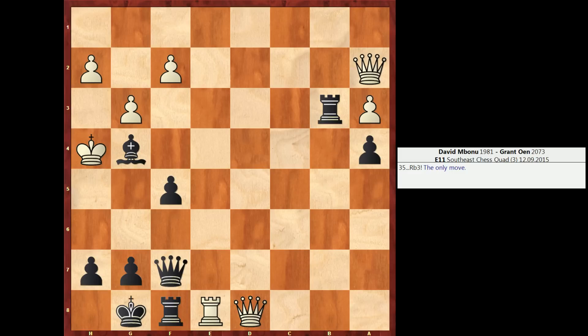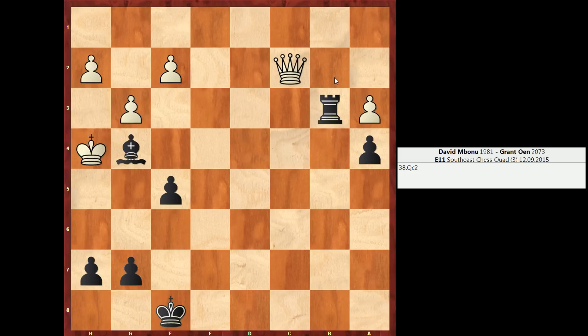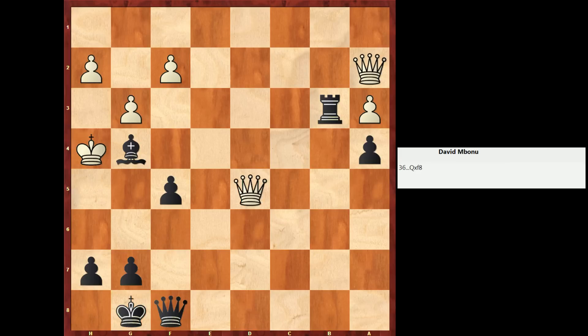Now here, white had a choice to go into a technical endgame — they could play rook takes f8, queen takes f8. And in the game, white played queen d5, but probably they should have just played queen takes f8 and traded down. After king takes f8, Grant commented that he thought this would be a technical win for white, and I agree. So long as white's king doesn't come to grief on the h4 square, white should be able to win. But after queen takes f8, Mbonu decides to retain his extra queen, so he plays queen d5 check. Now black responds with king h8. White plays queen a to d2, and white just decides to centralize one of their queens.